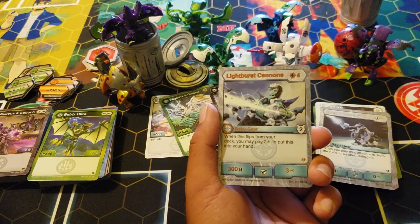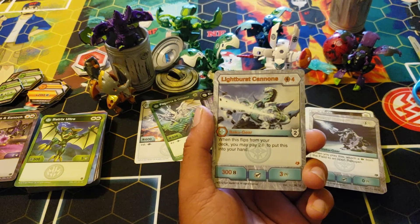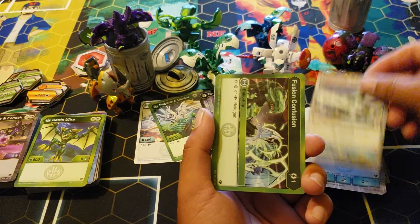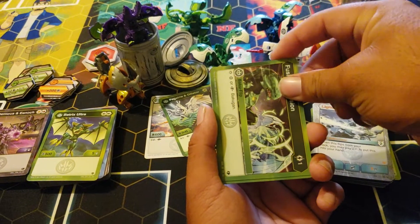Light Burst Cannons is a fun one. Four cost, two armor — when this flips from your deck you may pay two energy to put this into your hand, three-three. Fusion Confusion — it's the Ventus version.